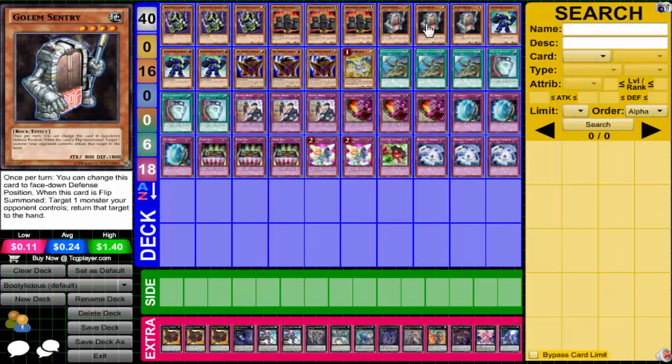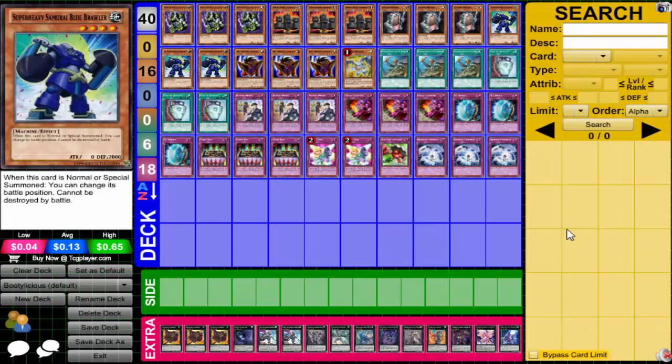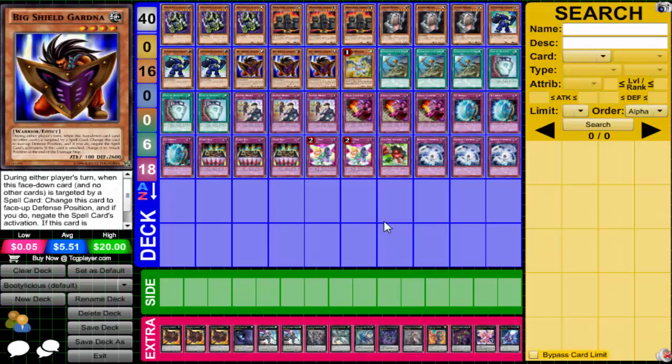I'm running triple Super Heavy Samurai Blue Brawler just because he can't be destroyed by battle, so if I really need to sit on him I can, in case I summon a monster that's stronger than my defense. He also has 2,000 defense as well. I considered Marshmallow or Spear Rhino, but decided to go with the Super Heavy Brawler — and he saved my butt once, so pretty good.